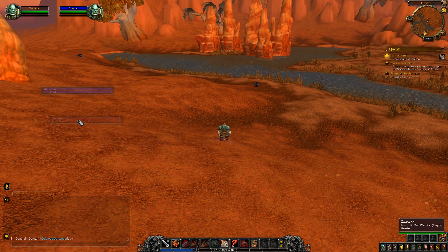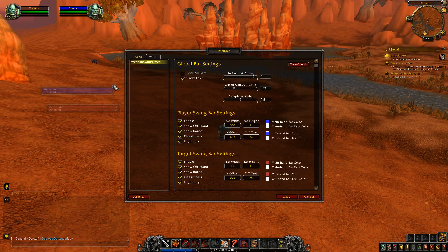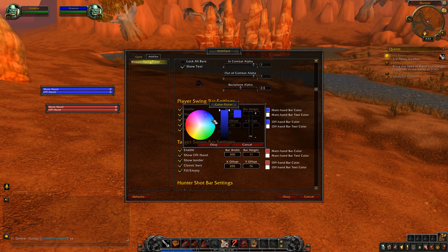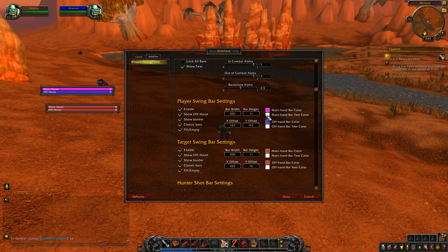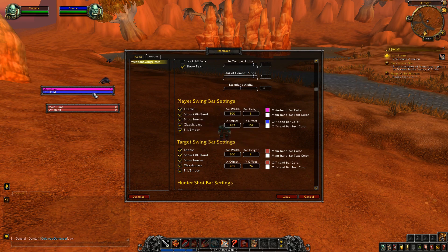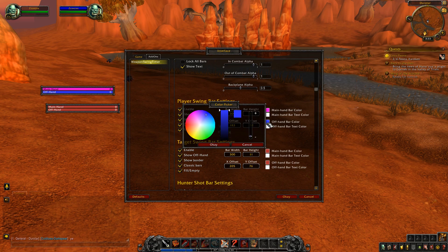I'll select myself for target — there we go — so people can actually see what's happening. You have all of these different color palettes that you can choose from. If you wanted your main bar to be bright pink for whatever reason, and you wanted the text to be straight black, you can do that.